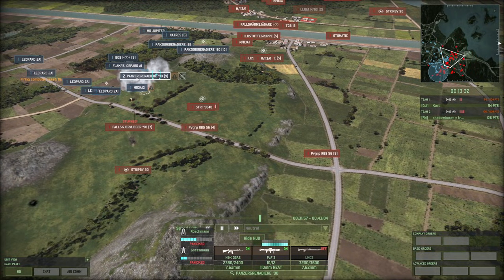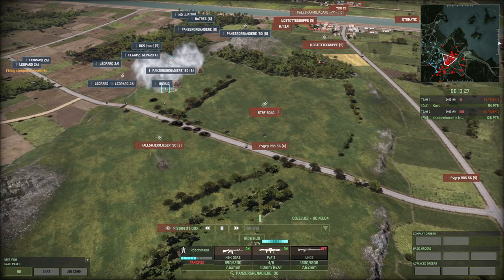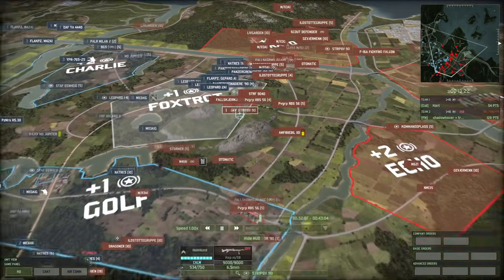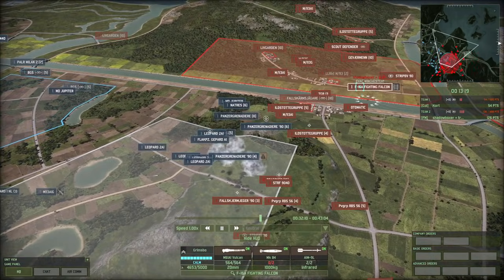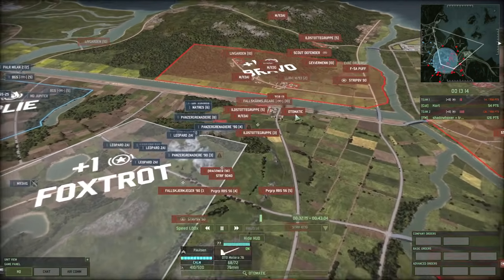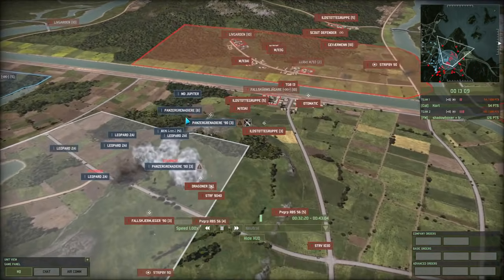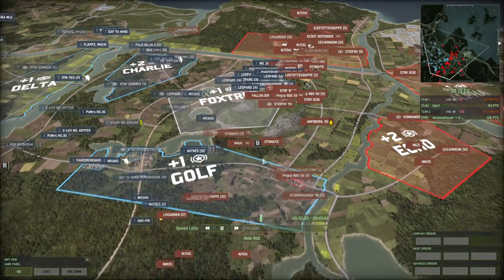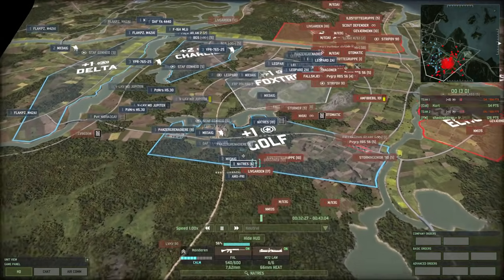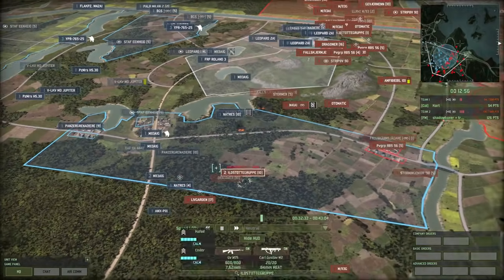Nice stun - stopping those Falskjærmjeger 90 from hitting, and now they're stuck reloading with panic reload taking a while. That was a very, very good stun. Another Fighting Falcon again - probably the same one. Looks like some good damage. Gephardt got killed by the Puff. The automatic is going to mop up some stuff here. But as we covered in the previous match, the line of sight here can be a bit tricky so the automatic might have line of sight issues.